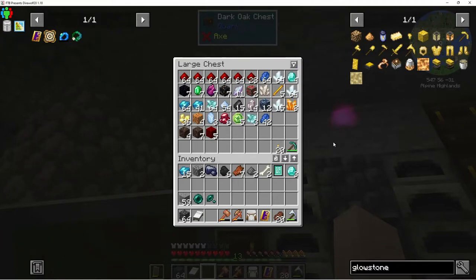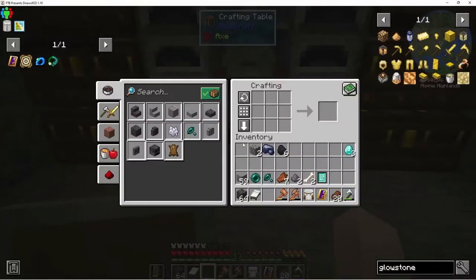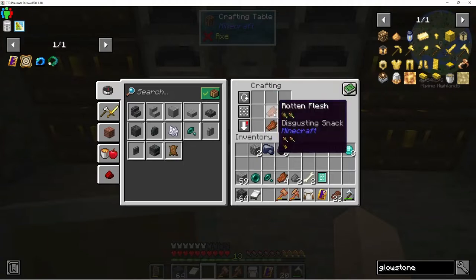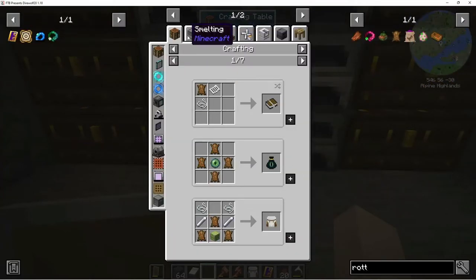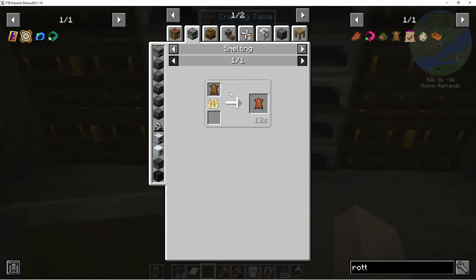That leaves us with four diamonds still, and I have more diamonds down in my mine shaft. I'm trying not to harvest them until I get fortune. I need more leather in order to do that — you can make rotten leather, but it takes five rotten flesh. And I think you can turn rotten leather into regular leather by smelting it. So it takes five rotten flesh but you can turn it into leather — one-to-one is kind of cheating, but five-to-one sounds a lot more fair.